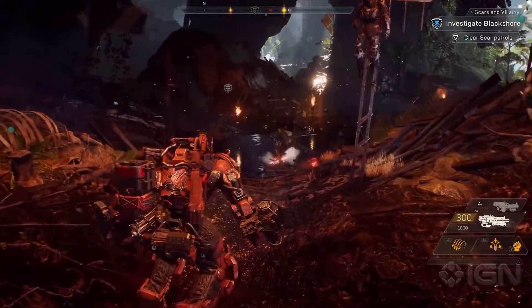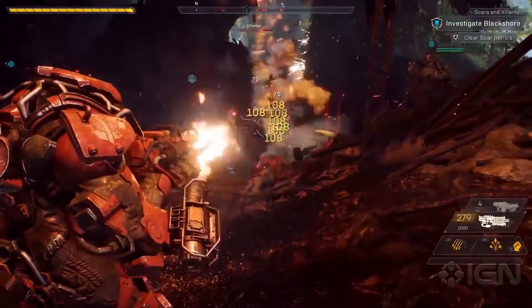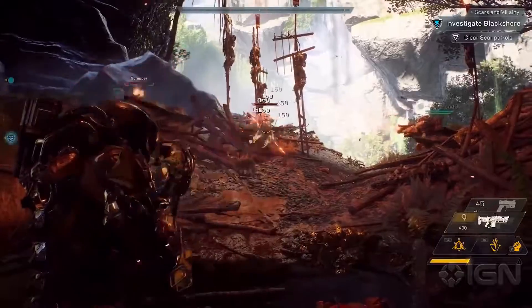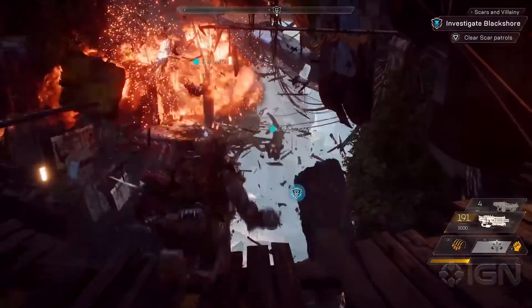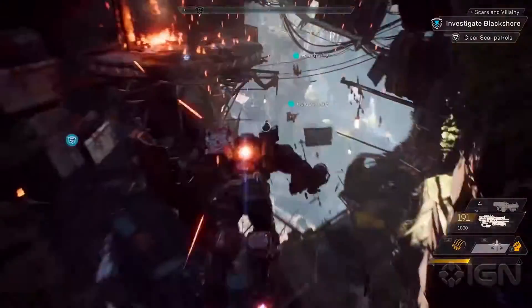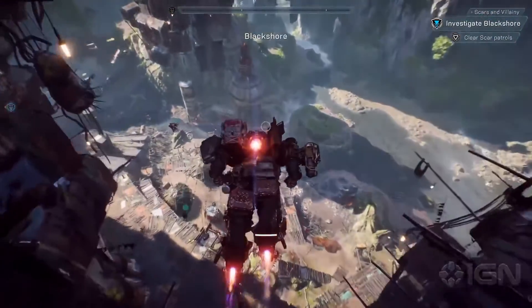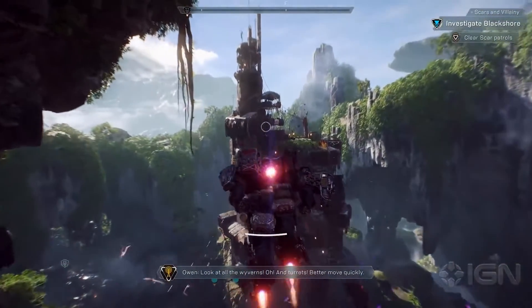So, these are scars. The scars are hostile invaders, they have a mysterious connection to the Shapers. Players will learn more about them as they play through Anthem, because they're in constant conflict with the Freelancers. Now that we've dealt with that sentry tower, we can dive off this cliff and continue searching for the poison. Look at all the weapons and the turrets! Better move quickly!